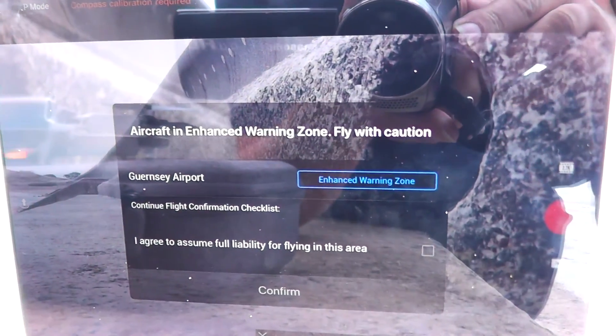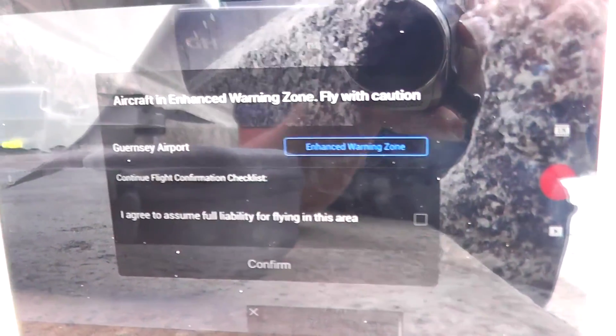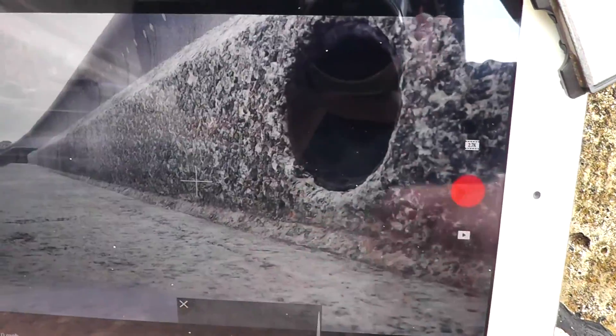The app has already come up with 'aircraft in enhanced warning zone, fly with caution — Guernsey Airport.' So I agree to assume full liability for flying in this area because it's an enhanced warning area.